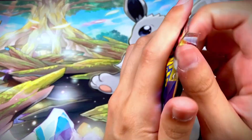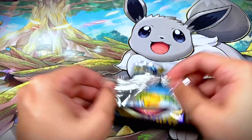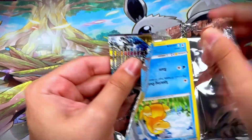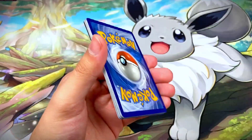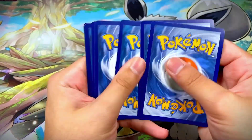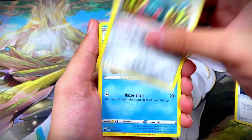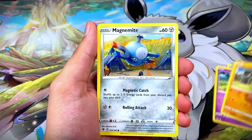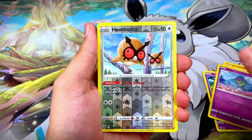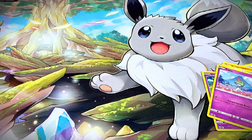Pack eight has Hisuian Samurott on the front. We need some more black border code cards. Let me know in the comments if you guys enjoy seeing this set opened on our channel. We got Bronzong, Watchog, Drifblim, Sudowoodo, Magnemite, Rowlet, Groupie reverse, and a Hisuian Basculin non-hollow rare.